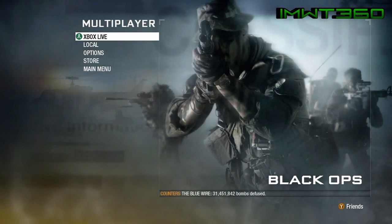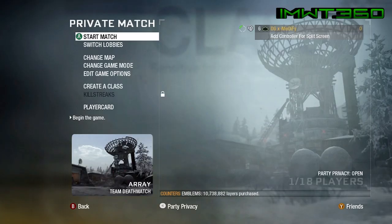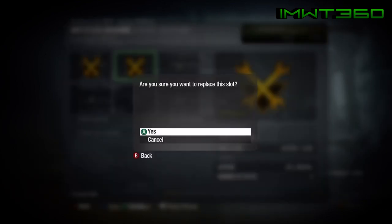What's up YouTube, this is Chris with the Model We Trust 360. Today I want to show you guys how to get One in the Chamber in private match. Go ahead and go to private match, then go to edit game options and click X, and replace over one of your file share slots that are already there. As soon as you get this message, have somebody invite you to a wager match lobby.